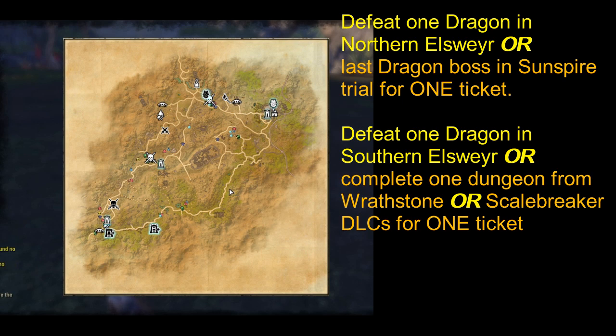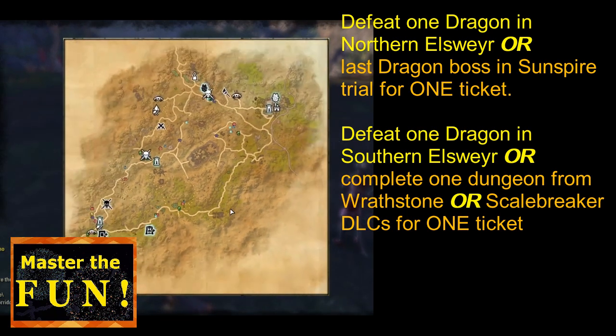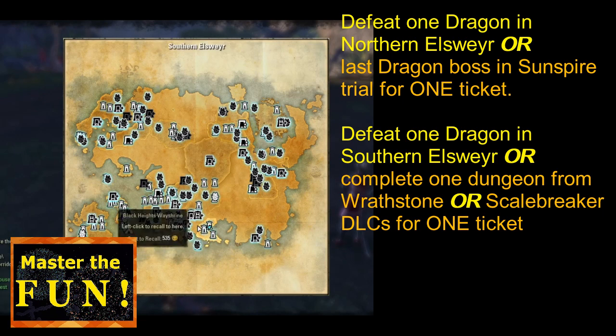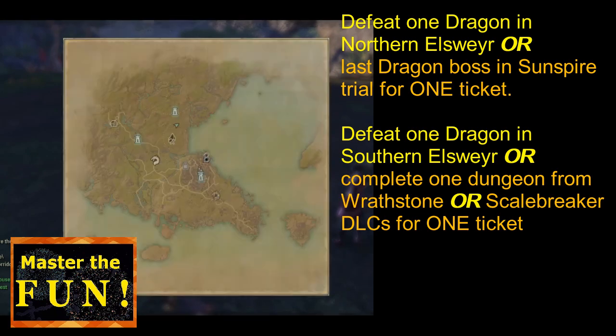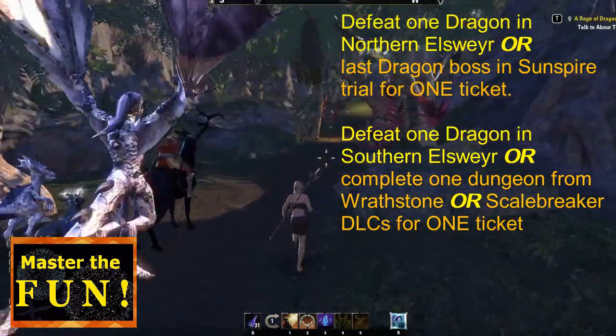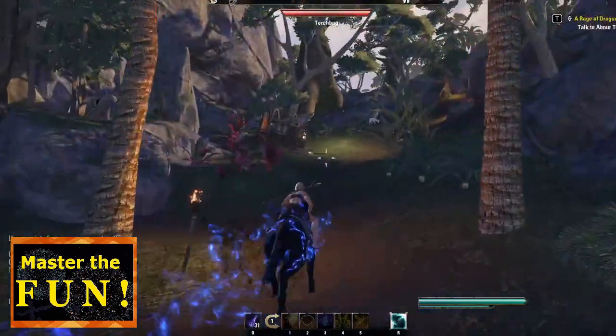It doesn't matter which one you do first. The other options for the two tickets are: do the Sunspire trial for one ticket, and for the other option instead of the Southern Elsweyr dragons, you can do the Wrathstone or Scalecaller dungeons — any one of them from those DLCs. As long as you do one from each category, as shown on screen, it all works the same.